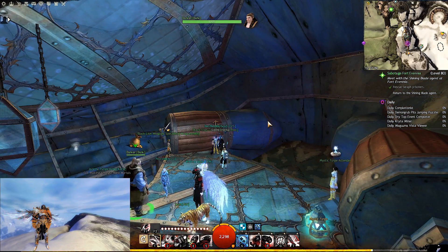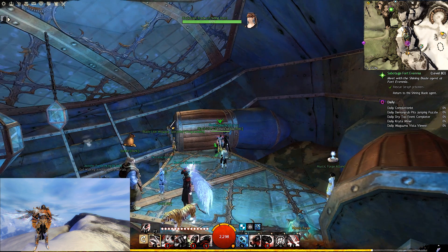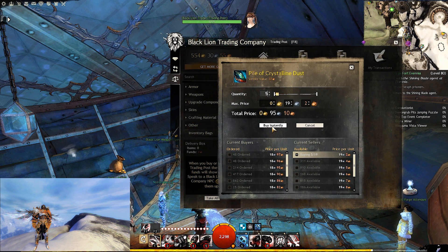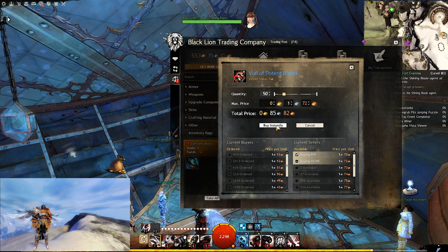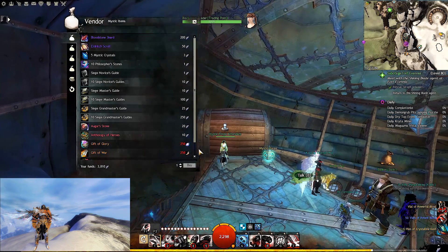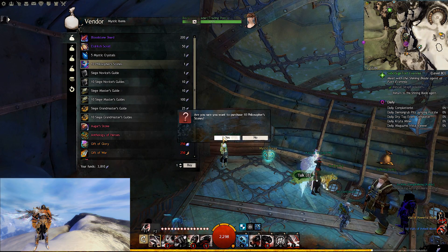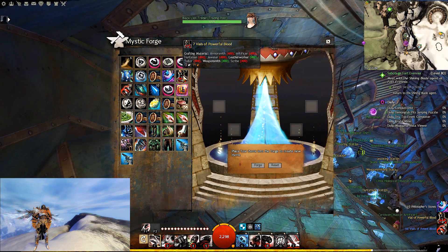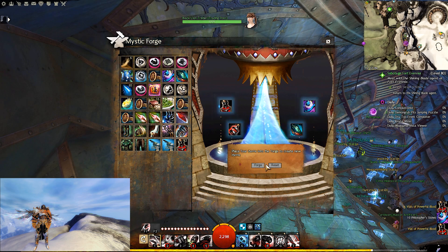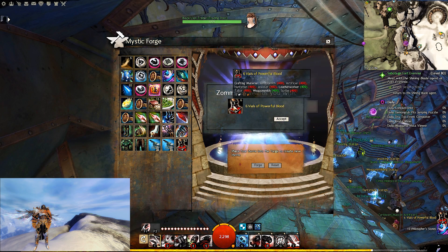The last method is item promotion. In essence, what you're doing is promoting a tier 5 item to a tier 6 item. Using blood as an example: to make more vials of powerful blood, you will need 50 potent blood, 5 crystalline dust, 5 philosopher stones, and 1 vial of powerful blood. Throw it all into the forge and you'll get a minimum of 5 back up to a maximum of 12. For claws, totems, or anything else, just change out the tier 5 and tier 6 material in that same mystic forge formula. A disclaimer: you could possibly lose money because tier 6 materials have lost value over time.